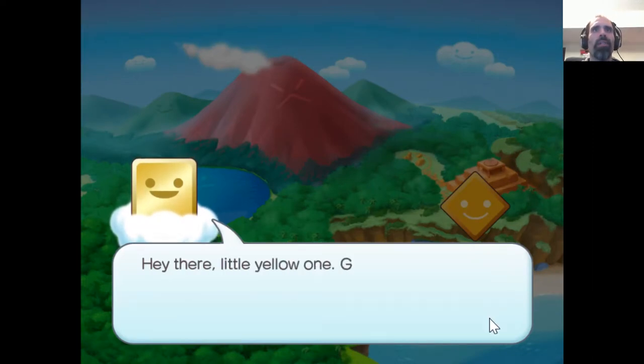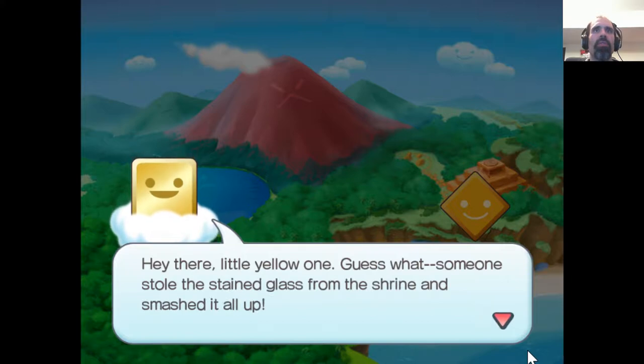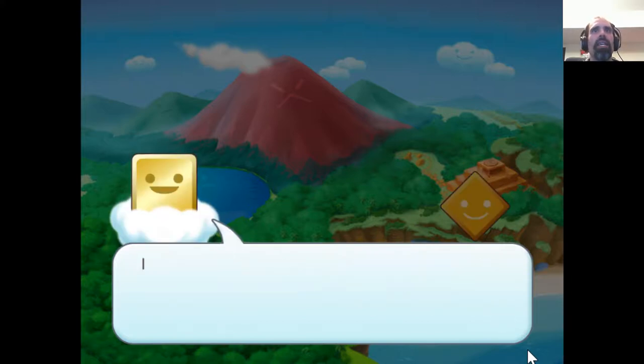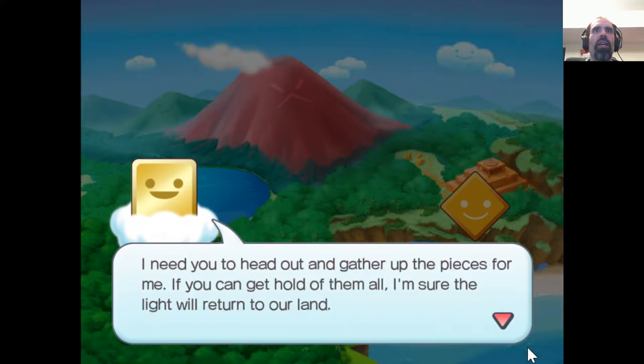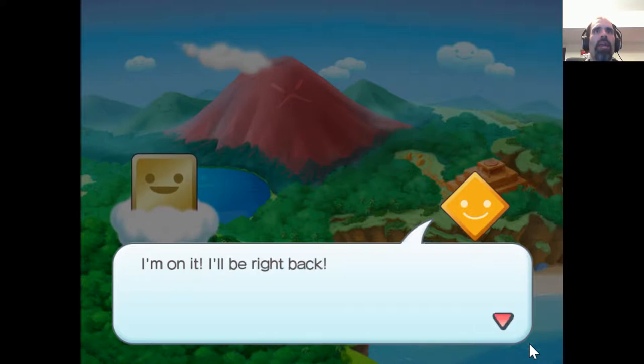Hey there, little yellow one. Guess what? Someone stole the stained glass from the shrine and smashed it all up. What? You're kidding! I need you to head out and gather the pieces for me. If you can hold them all, I'm sure the light will return to our land. I'm on it! I'll be right back!